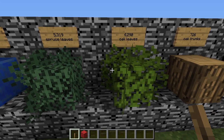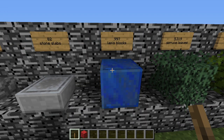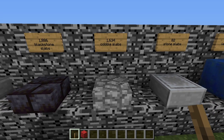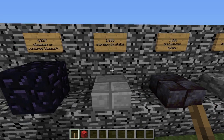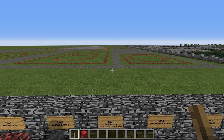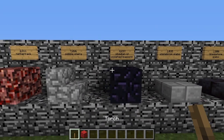You need 4,290 oak leaves and 5,319 spruce leaves — these are for the hedges in the formal gardens. 997 blocks of lapis, used for some walls and smaller bedrooms. 82 smooth stone slabs, 1,634 cobblestone slabs, 1,886 blackstone slabs, 1,035 stone brick slabs. 4,237 blocks of obsidian, used primarily for the floors — though you may replace this with polished blackstone as an acceptable substitution.